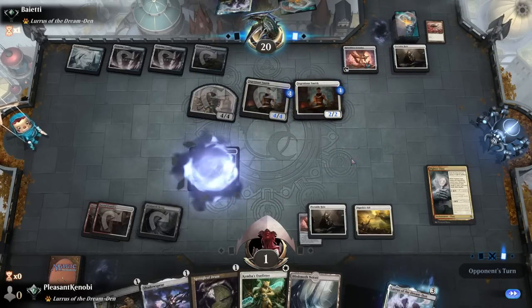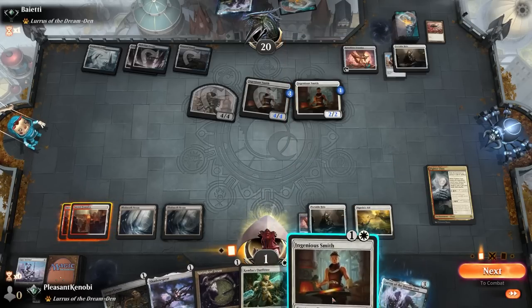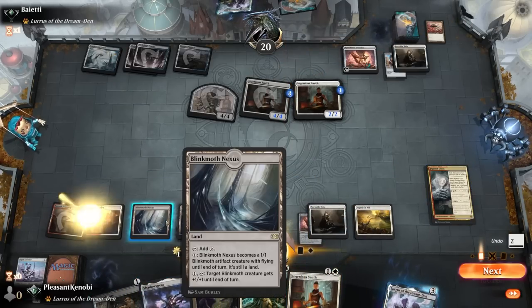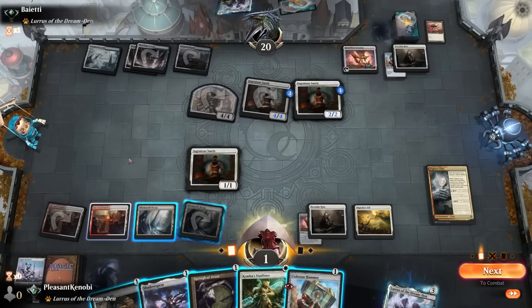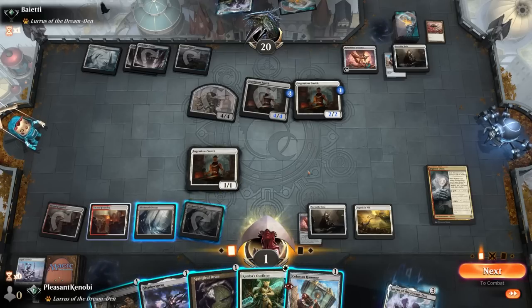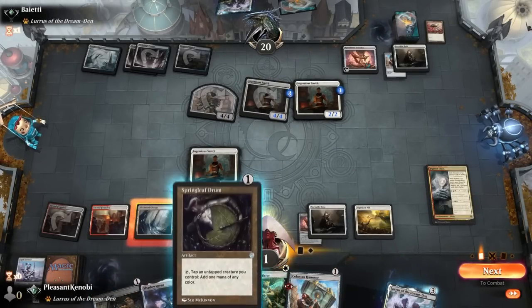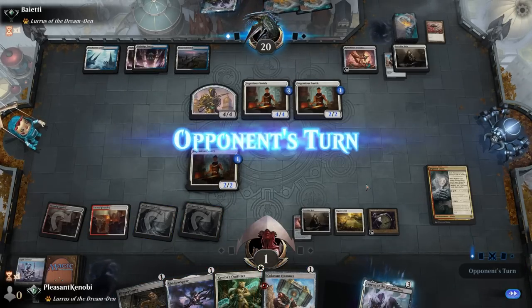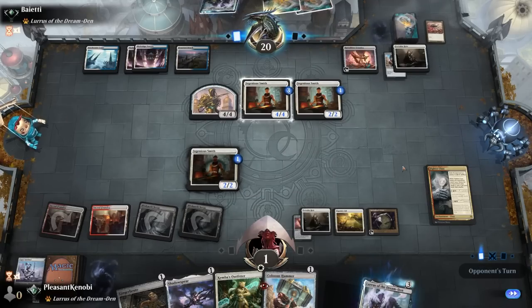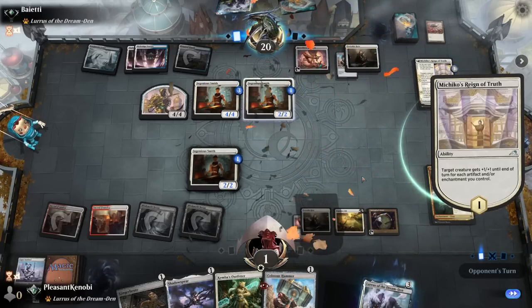We draw another hammer — they had lethal and missed it, giving us a turn to untap and stabilize. We have access to four mana — a Weaponsmith, a Kemba's Outfitter, a Ginger Brute, and a Shadow Spear, so maybe we're not dead. We go Ingenious Smith, grab a Colossus Hammer. Do we just let them swing at us, equip Colossus Hammer plus Shadow Spear, gain all the life, and not die? It makes us soft to Portable Hole, but I love being soft to a Portable Hole. I play the Springleaf Drum, block with it, tap the Smith to flash in the Colossus Hammer. End turn — it looks real good for them. They know we've got the Hammer in hand, but they don't know about the Shadow Spear.